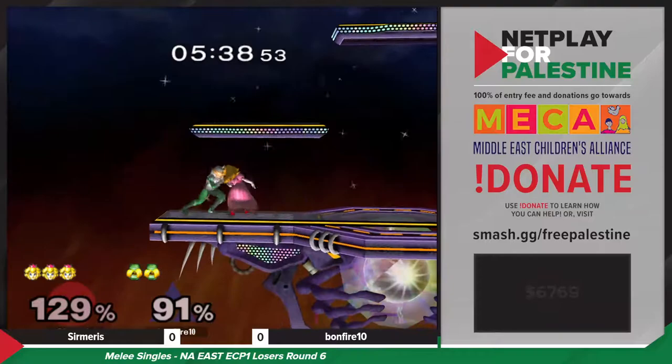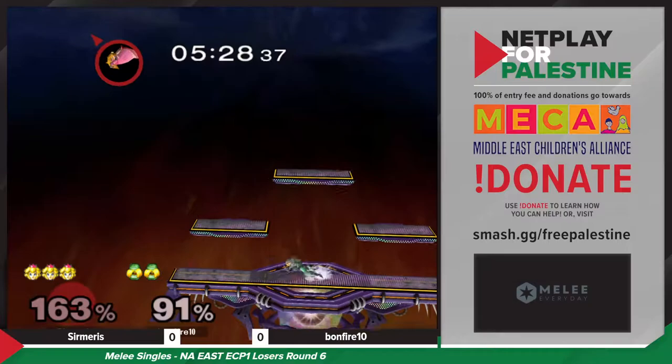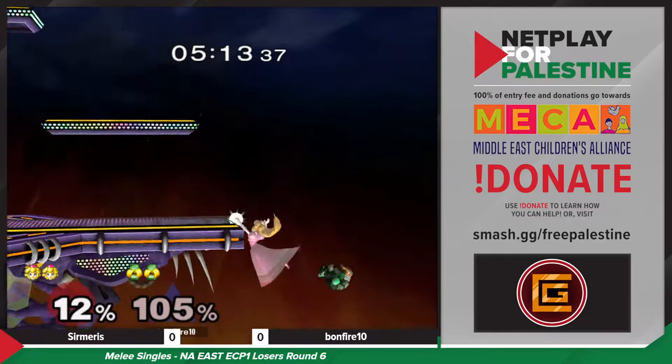Trying to do something with the parasol — that's ambitious. That's not gonna kill. The thing is, with a down throw conversion there, you can actually get a dash-in up air and that's guaranteed to kill at that percent. Kind of a rough spot for Bonfire to be in, taking a lot of extra percent.